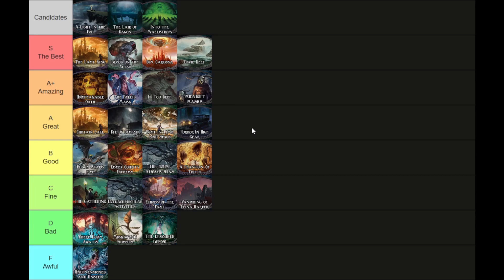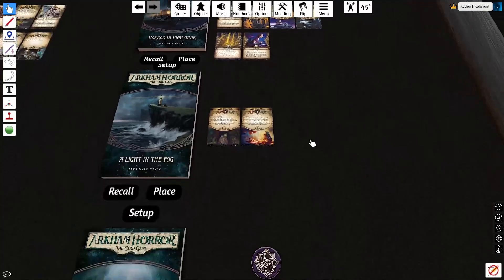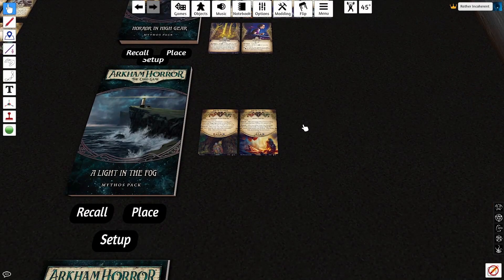At least in Essex County they're trying to steal the book, and in Horror in High Gear, Innsmouth is running you out of town. The House Always Wins is the only one where it's a real major point against the scenario, because legitimately the only reason The House Always Wins takes place in a casino is so there's a reason for the mobsters to show up in scenario five. Anyway, that doesn't affect my ranking for Horror in High Gear. Let's move on to A Light in the Fog.